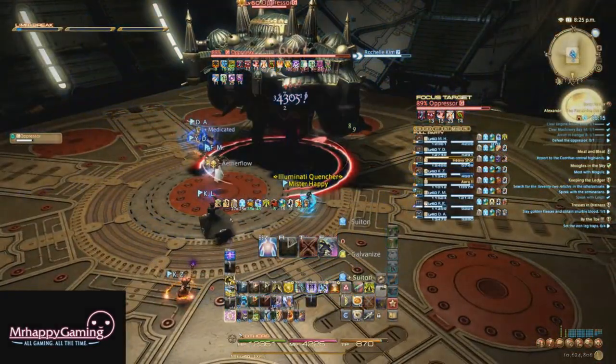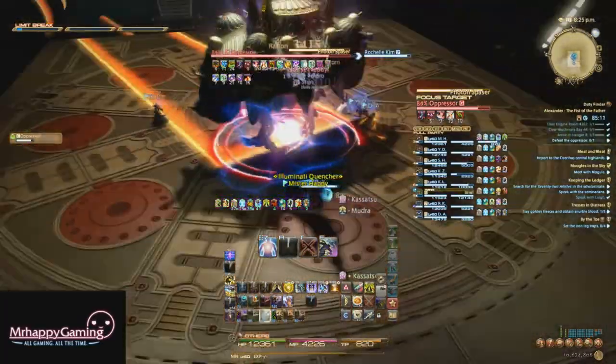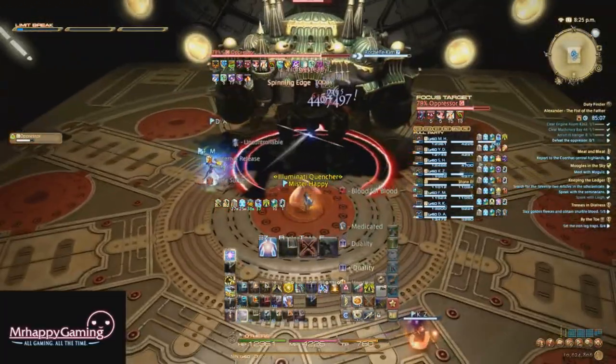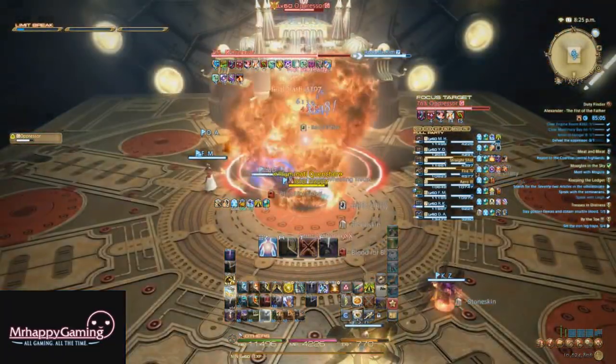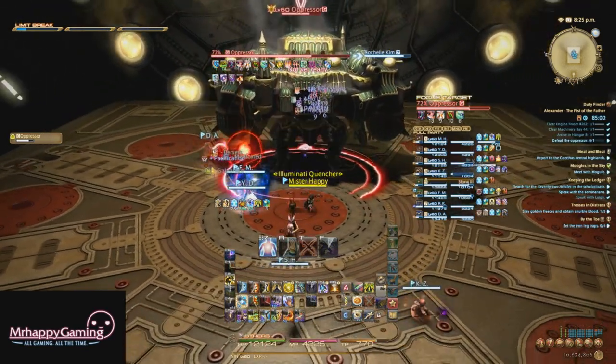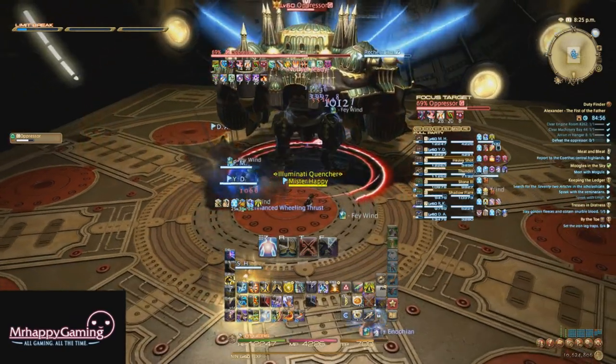For phase one, you can tank the Oppressor anywhere really, but the south wall isn't a bad place to consider. The Oppressor has mostly standard boss attacks: a conal attack on the tank, a line AoE he shoots at the raid, and AoE resin bombs you need to sidestep as well. Just dodge the AoEs. He also does raid-wide damage with his gunnery pod occasionally.